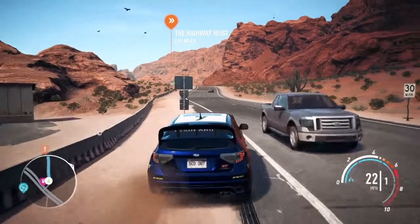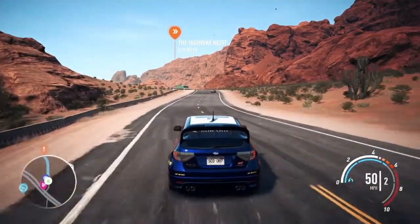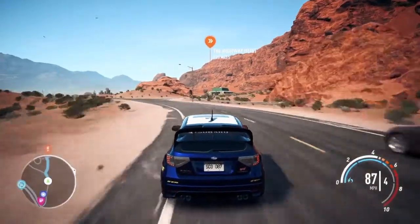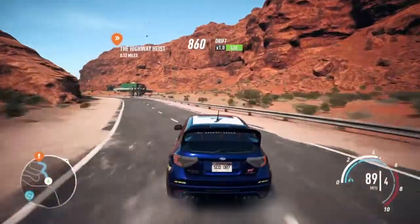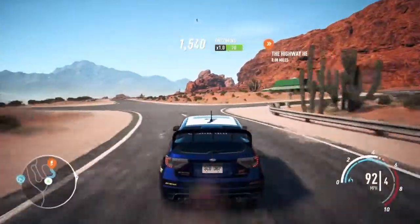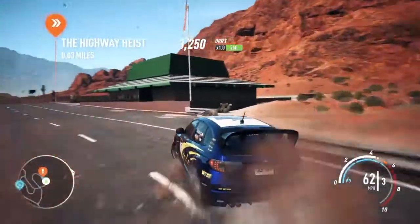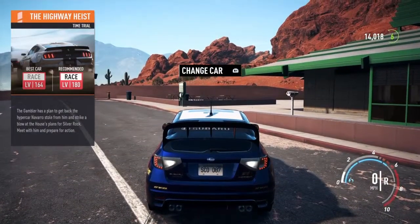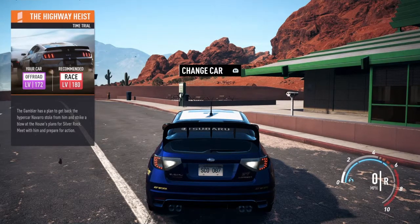Good evening, my name is John75ash and welcome to part five of the Need for Speed walkthrough. This video is only going to be a short one but it's going to be a good one, because we've got a mission to do. It is called the Highway Heist, and you don't need a specific car for this — all of the cars get provided, so we don't need to upgrade anything. Let's just go ahead as is, so let's get cracking.